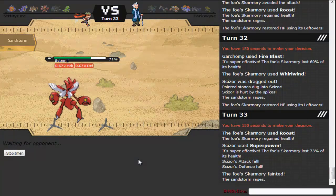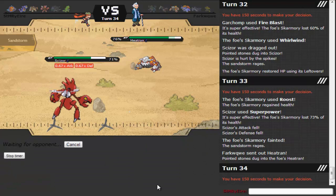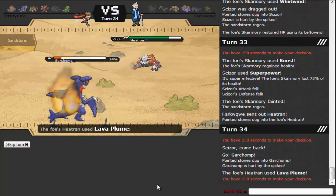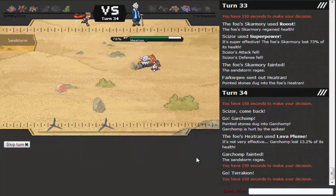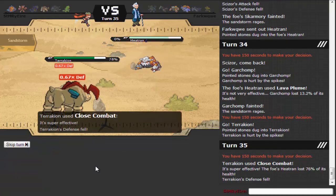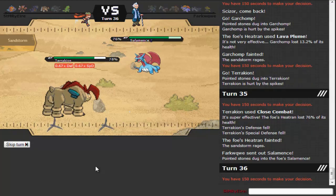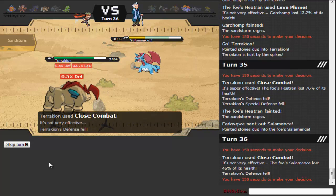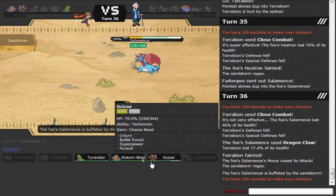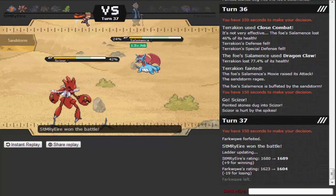He still has hazards but I have Choice Scarf Terrakion. Lava Plume, whatever. I go out to Terrakion — one of my favorite Pokemon, it's so good, I love Terrakion. I go for a Close Combat, knock that out. He goes into Salamence. I think Close Combat does about 46%, which is Bullet Punch range kill for my Scizor. So we go to Scizor and go for the Bullet Punch. I did a lot more than I thought — 46%. He decides to scoop. Good game.